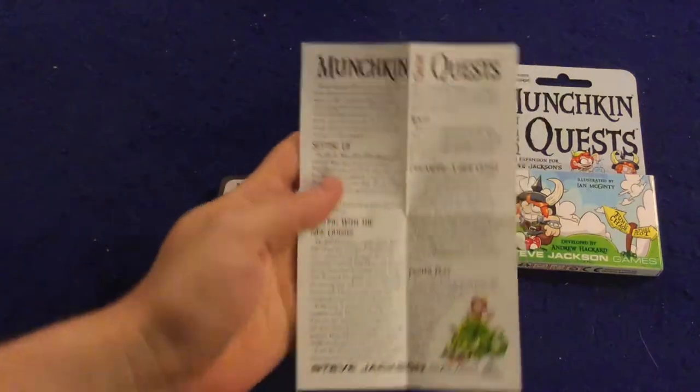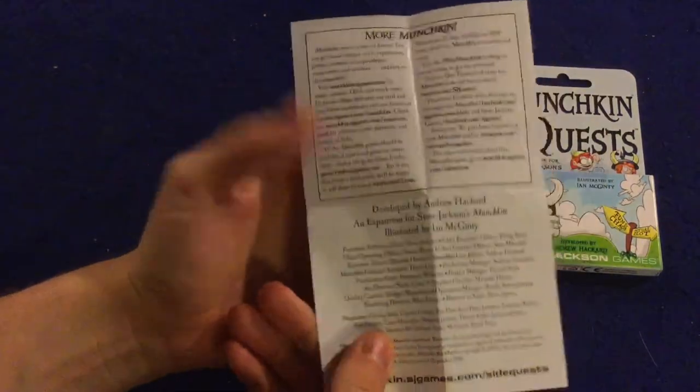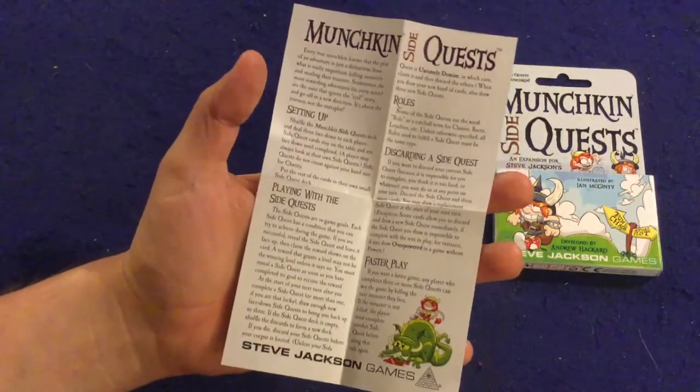Let's take a look at what you get inside Munchkin SideQuest. First and foremost, we have a handy dandy rule booklet — you're just going to need this side right here. It's very clear and concise and should have you up and running in no time at all.